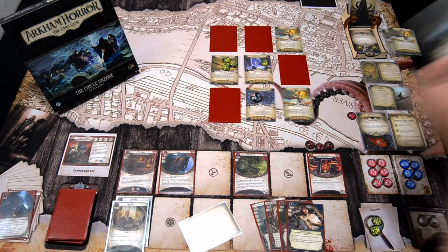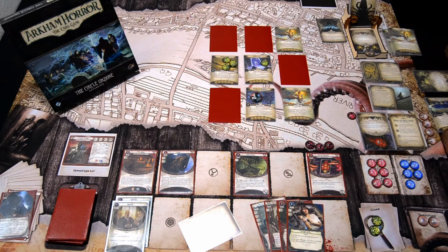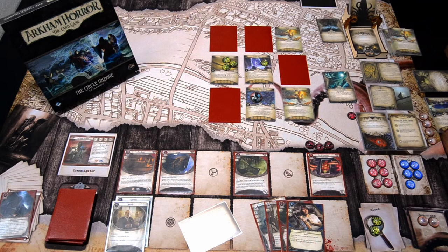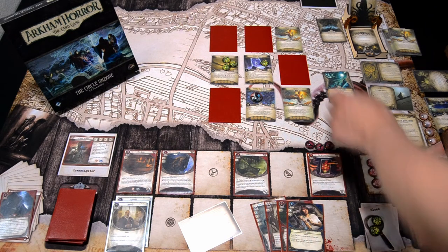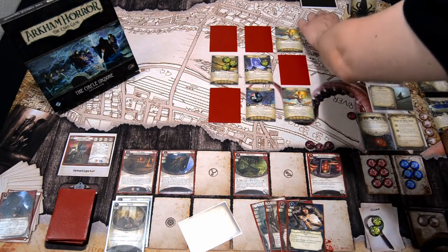We draw Terror in the Night — testing Willpower 5 against 4, so minus 1 or better. We get a Skull. Skull is half of the Doom on Azathoth rounded up, minimum 2 — so we fail it. This goes here.